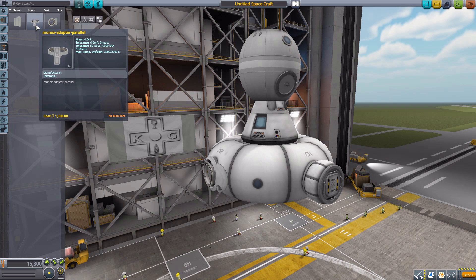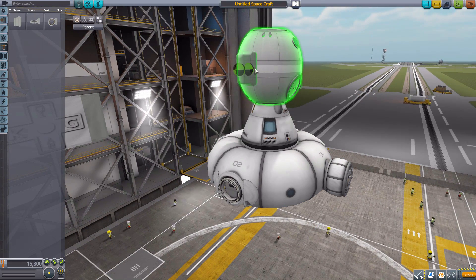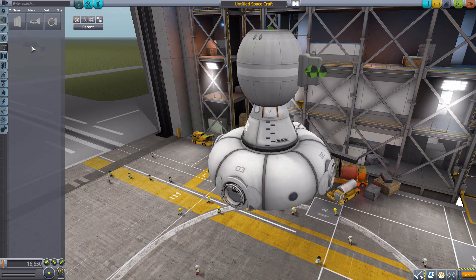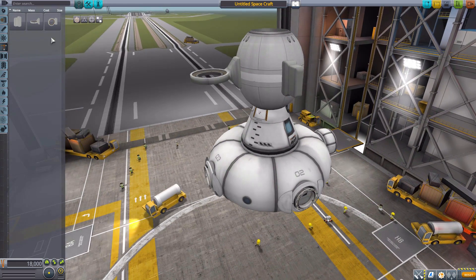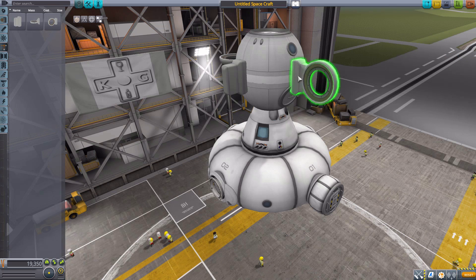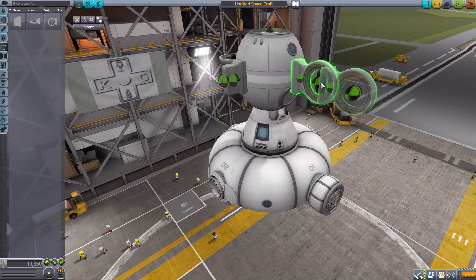In the structural category we have a couple of parts meant for the MunOx. These are radially attachable adapters and I really love them — they have a multitude of different attachment points. We have three versions: a flat version, a parallel version with a 1.25 meter size ring to build up and down from, and a perpendicular version for building perpendicular to your ship. I'll probably use the perpendicular one a lot for space stations, as it gives you many more options for building in different directions.